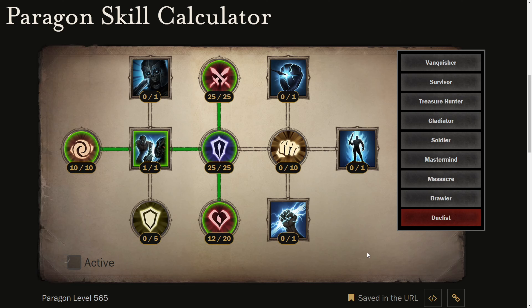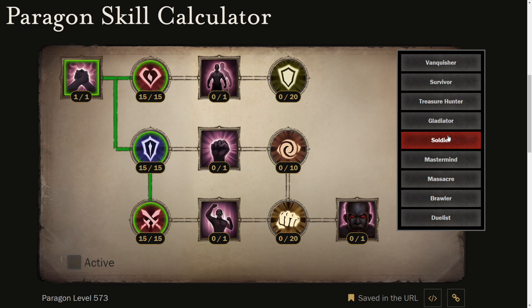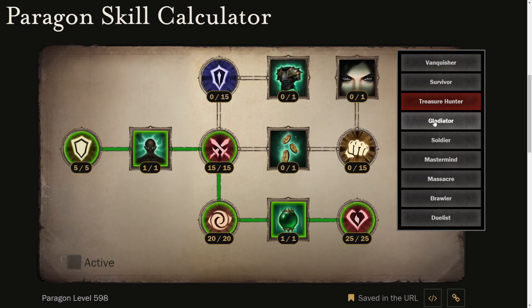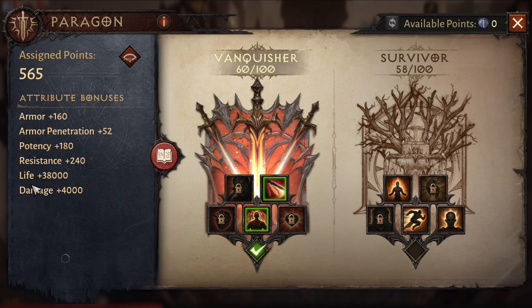So if I level up again and gain some paragon points, I will maximize this one so every life and damage is maxed out. After that I'm going to unlock armor penetration. So that's basically it — it's very easy. Once I have maxed every armor penetration, I'm going to get armor, or even better potency. But because I am a monk I am going for defense rather than offense, because I'm melee and I die so fast. If you do this method, the maximum life will be 38,000 and damage will be 4,000.